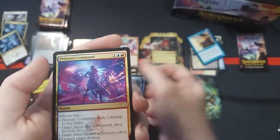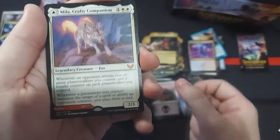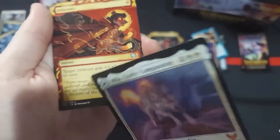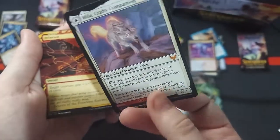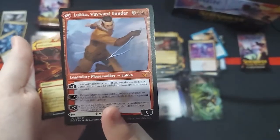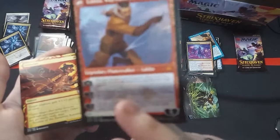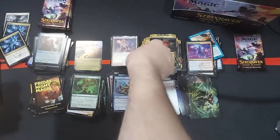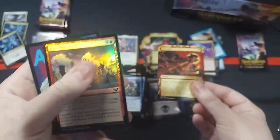Prismari Command too — yes! I love getting all the commands. Ooh — Mila, Crafty Companion. A legendary creature Fox. And a Furiante under there. A Luka, Wayward Bonder. Oh, this is that Planeswalker from Ikoria — Luka, I think. That's really cool. Nice Mythic in that slot there. Got an Infuriates. And then we have a First Day of Class.